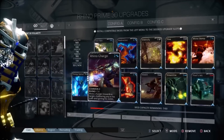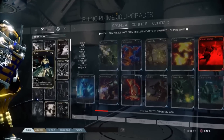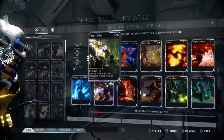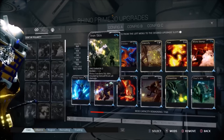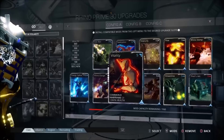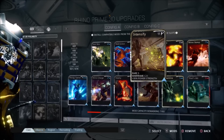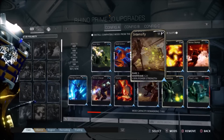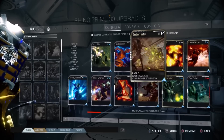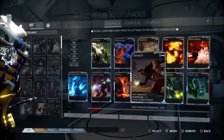The abilities I use are Iron Skin, Rhino Charge, and Rhino Stomp. I do have a fully leveled Roar, but I don't use it specifically because when I use my Iron Skin sometimes I swipe the wrong way and Roar pops off, and that can be very detrimental. So we're going with Redirection and Vitality in my D slots for defense. Then we have Intensify, which works with Rhino Stomp and Iron Skin, making the Iron Skin a lot more effective — basically making you damn near invincible. We have Stretch, which works with the Rhino Stomp and maximizes its effective range.